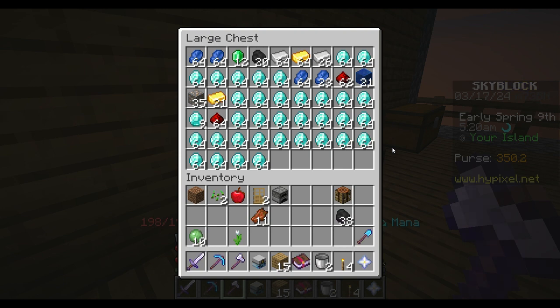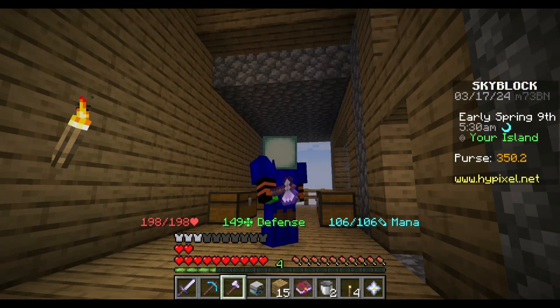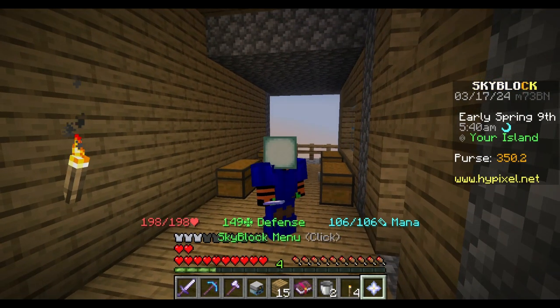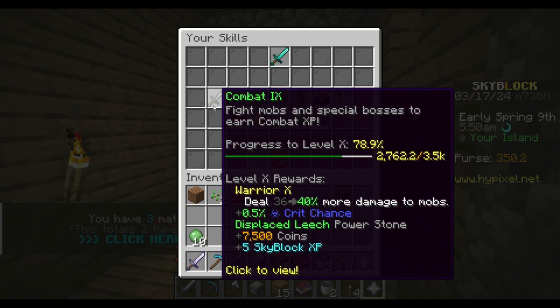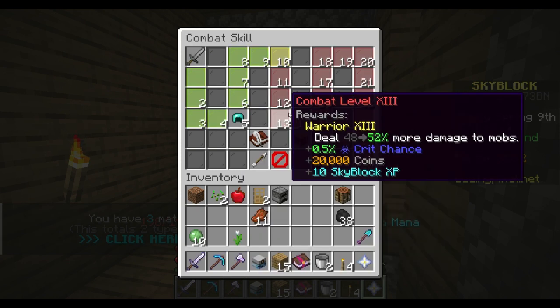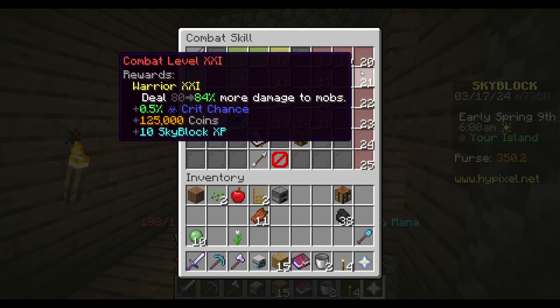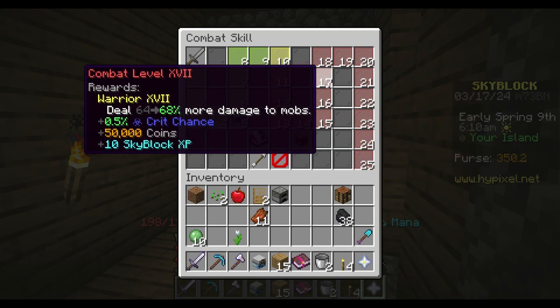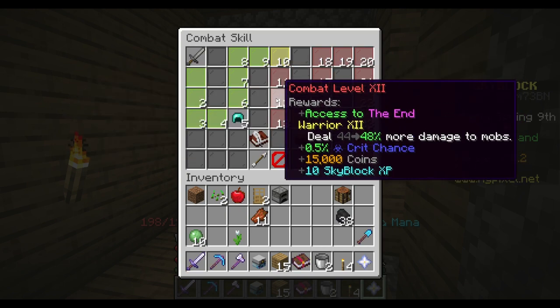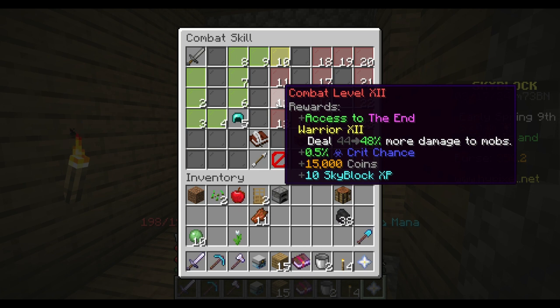The next episode, guys, we are gonna get to the End. We're going to the End next episode. I'm gonna get combat level 12, probably off camera. But currently, if we look at our skills, we're at combat level 9, and we're getting close. Level 12 is gonna be access to the End. But level 22 is access to the Blazing Fortress, which is exactly what we need. I don't know how long it's gonna take me to get to combat level 12, but I'm gonna do it for you guys.